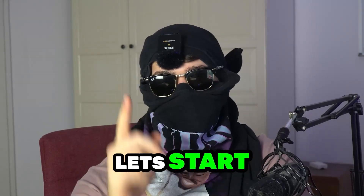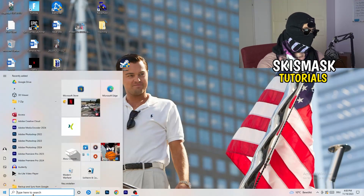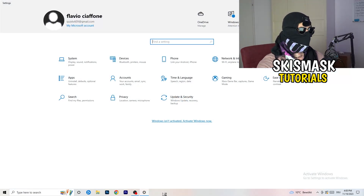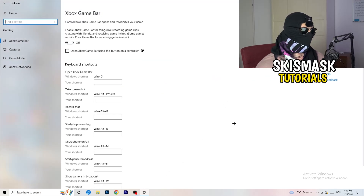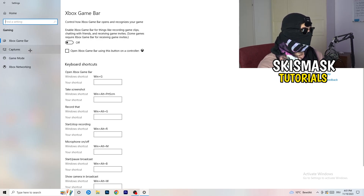The first thing I want you to do is really simple. Go to the bottom left corner of your screen, right-click, and click Windows Settings — or press your Windows key and click Settings. Once Settings opens, go to Gaming. Go to Xbox Game Bar and turn this off. It causes a lot of trouble especially for low-end PCs. You don't want anything running in the background affecting your performance.